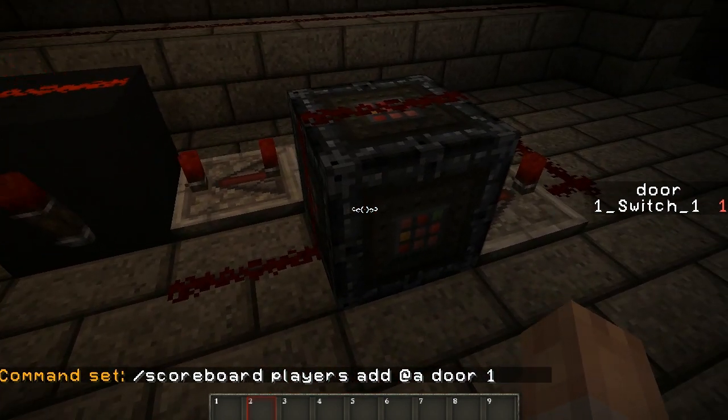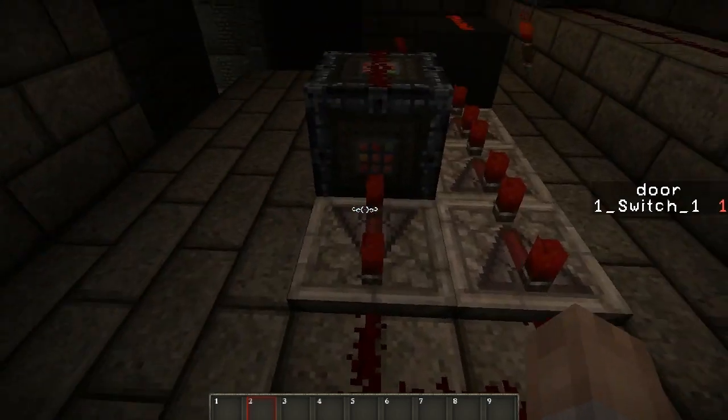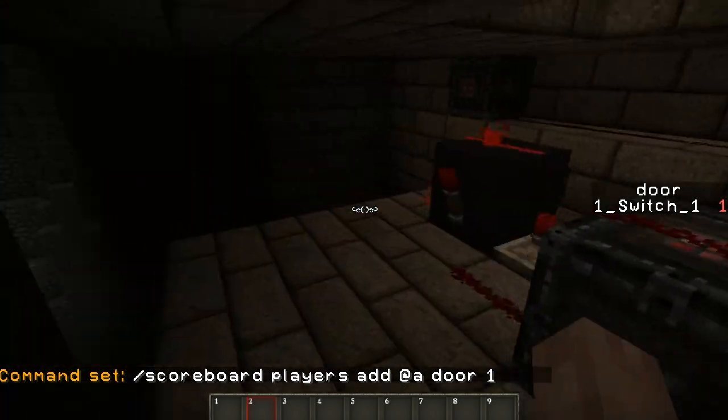It's just a normal inverted and then a clock. The command block should be at the beginning of this clock in order to get a more precise timer. You can also make the clock shorter and make the actual amount you need to reach higher if you want a longer time or more accuracy.